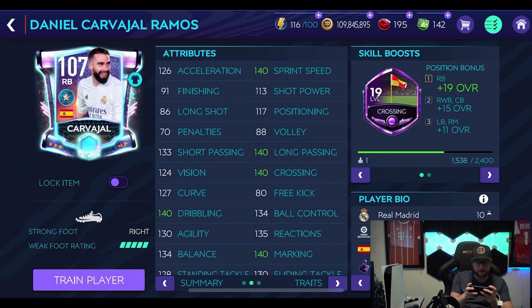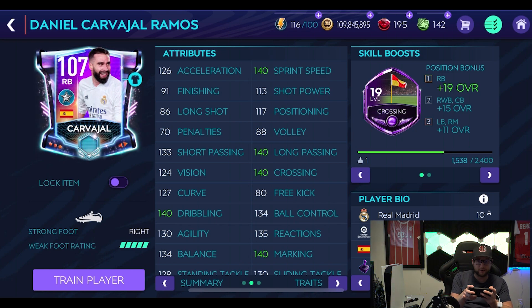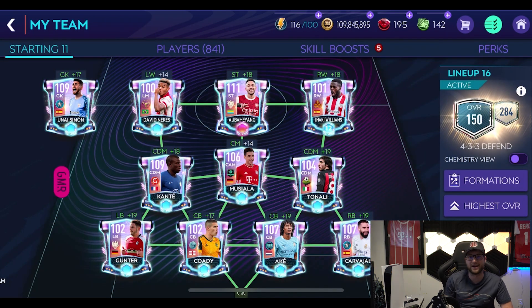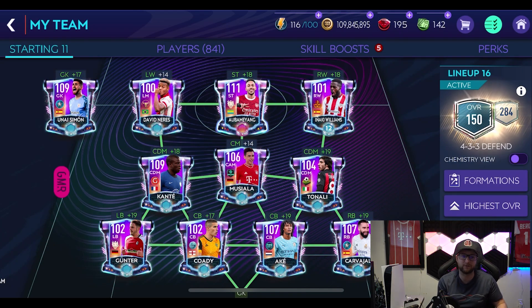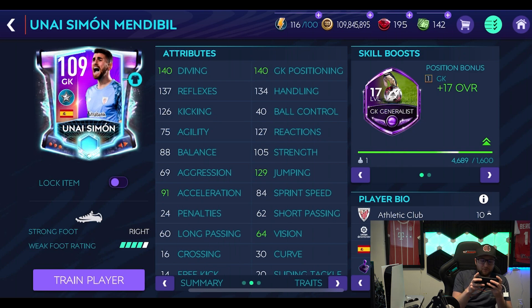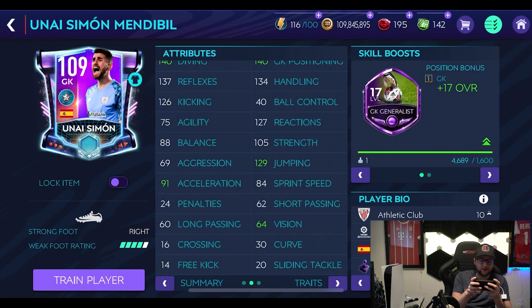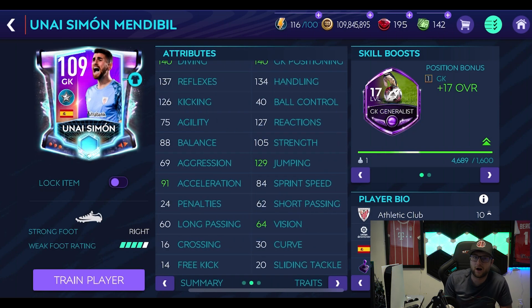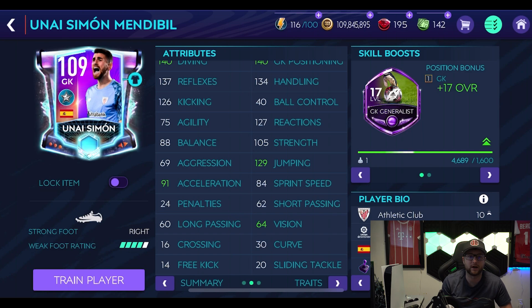And then Carvajal over here on the other side — really good in everything, the only stat that's not 140 is the acceleration. And then obviously a little bit lower on the standing tackling, but for a right back card I think he's going to be really good. He's got high and high work rates, which is obviously very ideal. He's got heel to heel as well — these wing backs and full backs with heel to heel seems to be a common trait right now. And then the goalkeeper: 140, 140, then 137 and 134. He's 6'3" and height is very important in FIFA mode for your goalkeepers, along with random chance of whether your goalkeeper decides to play well that game.